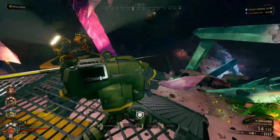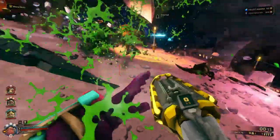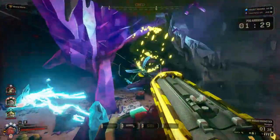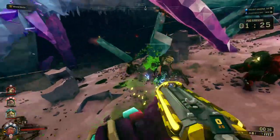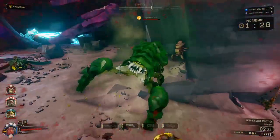This build fits with the Deep Core GK2 primary a little bit better, since a significant weakness of the GK2 is some pretty awful burst damage. You can definitely use this build with the Scout's other primary weapon, the M1000 Classic, where you'd probably make some tweaks to the shotgun or go with an entirely different build — because the M1K is already pretty strong at burst damage.